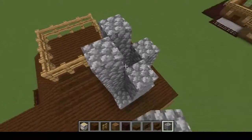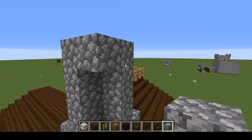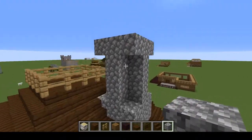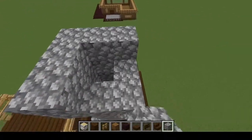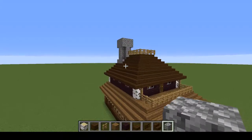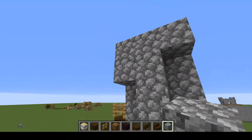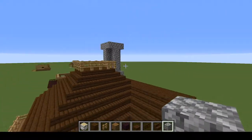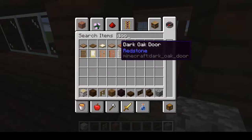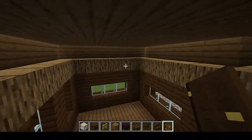Top the chimney with cobblestone. That's big but not big enough, so put another layer. Break the bottom layer — that looks better now. Fix the door to make it flat. This area we can fill in with bookshelves, so get them and fill up the void.